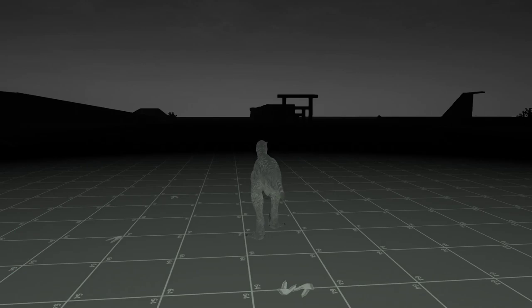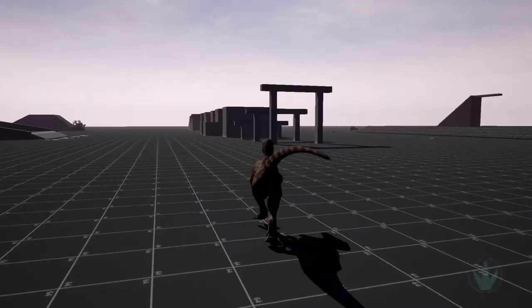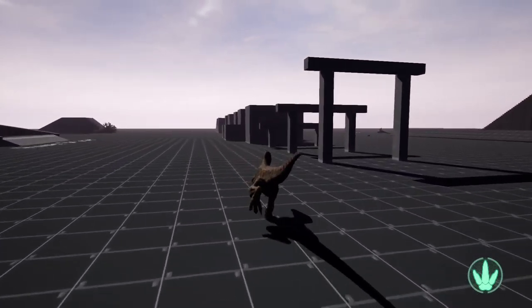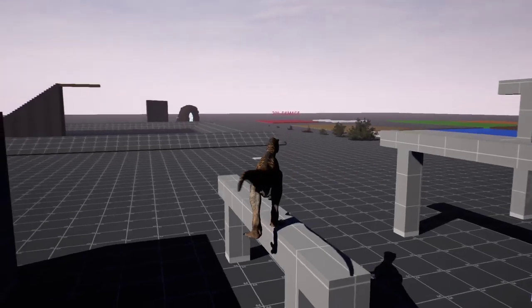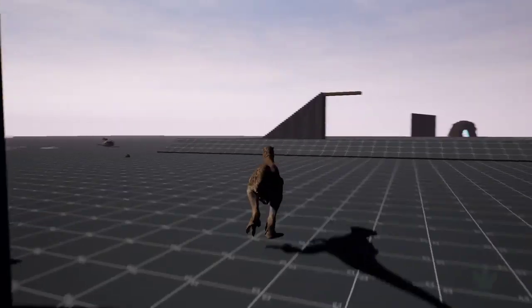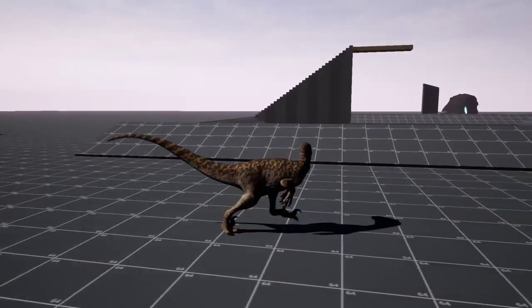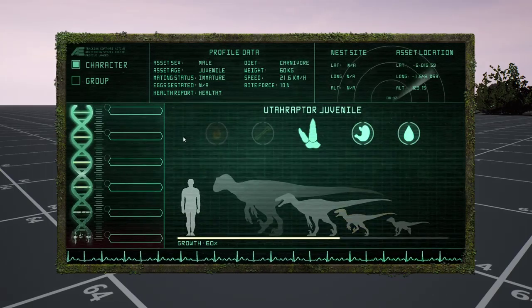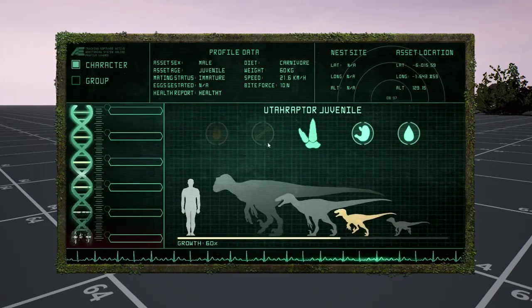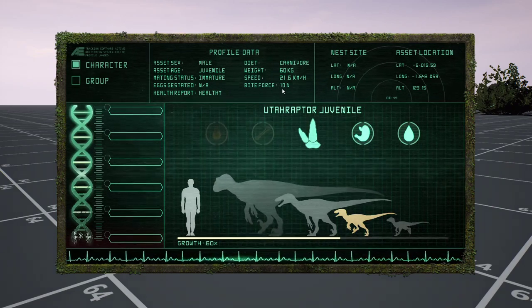Fight by turning on your night vision. Some dinosaurs have better night vision than others — for example, the Dilo can probably see three times as far as a Utah at night. Some dinosaurs have jump; for example, the Utah does — space bar, pretty self-explanatory. It uses a lot of stamina though, and if you keep consecutively jumping it'll use more and more stamina each time. If you press the Insert button, you'll see your stats: your weight, how fast you can go, and your bite force.